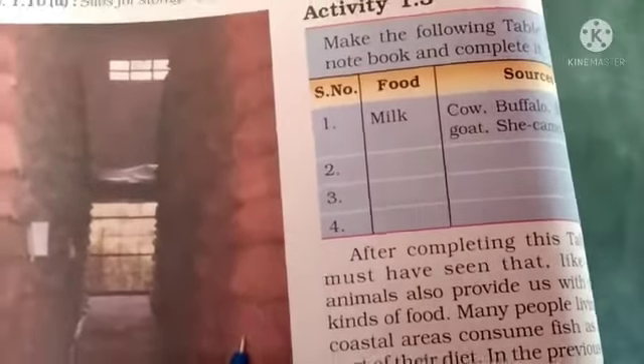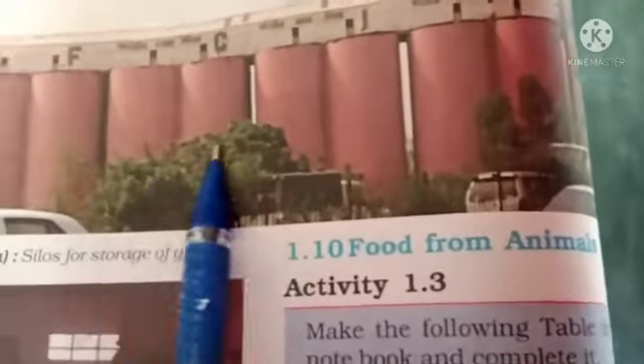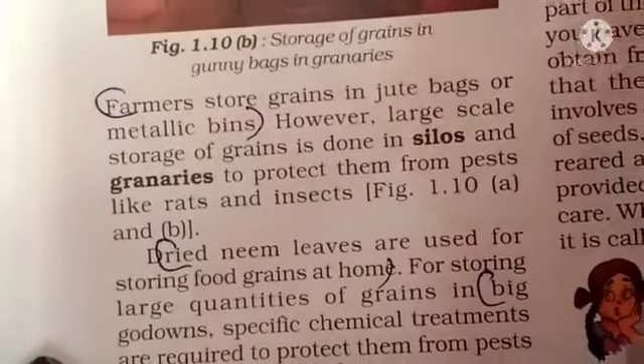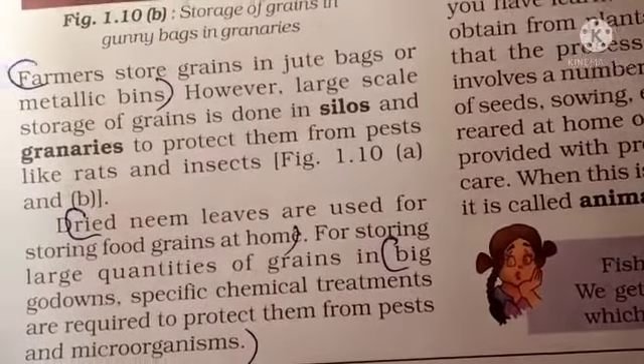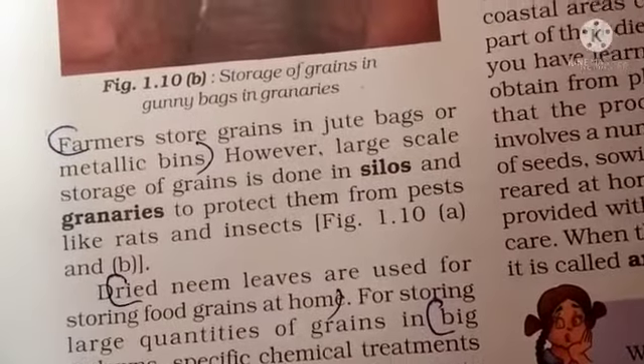Farmers store grains in jute bags or metallic bins. The large-scale storage of grains is done in silos and granaries. To protect them from pests like rats and insects, dried neem leaves are used for storing food grains at home. For storing large quantities of grains in big godowns, specific chemical treatments are required to protect them from pests and microorganisms.